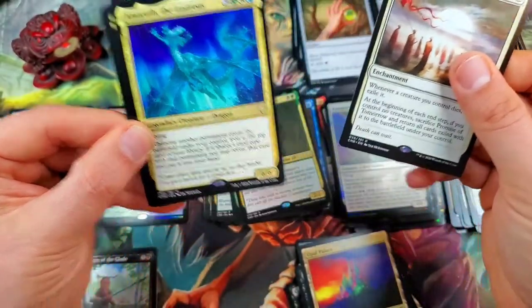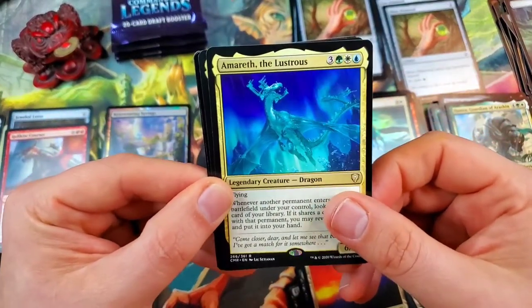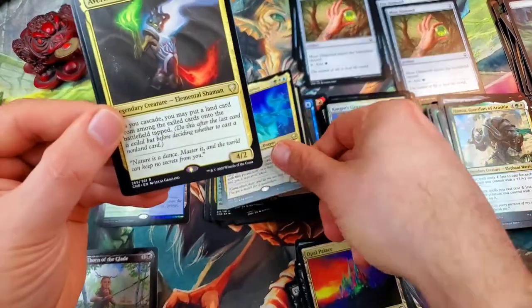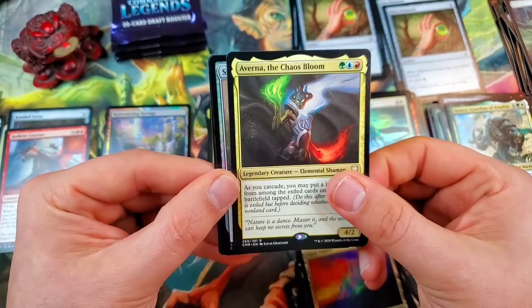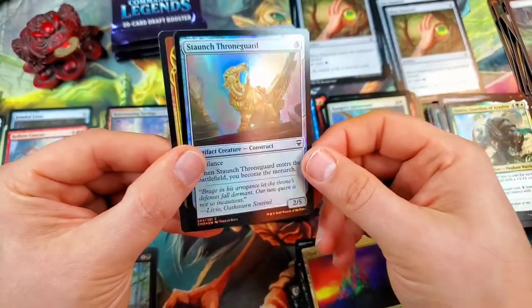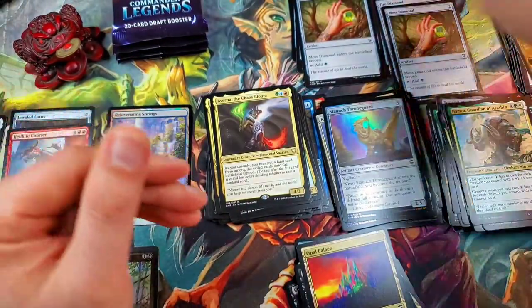Very nice double rare pull with Amareth the Lustrous — that's a great card — and a triple rare with Verna, the Chaos Bloom. And a Staunch Throneward Guard for our foil. Man, I've gotten quite a few double and triple rare packs here.